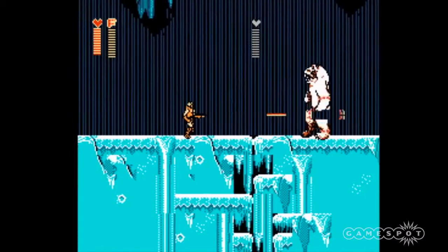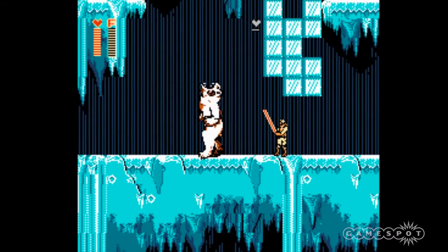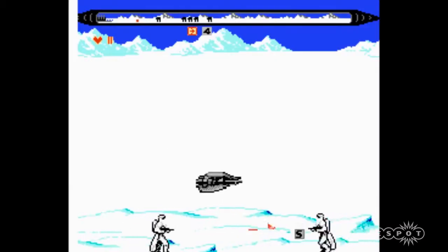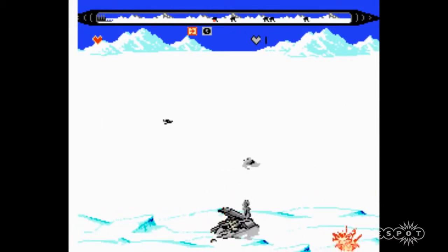JVC came back a year later with Empire Strikes Back. It mixed platforming, side-scrolling shooting, and for the first time, lightsaber on lightsaber action, but again JVC dropped the ball — Luke using a red lightsaber. At that point, the Super Nintendo was on the scene, and sure enough, Star Wars made an appearance there too. Three, to be exact.